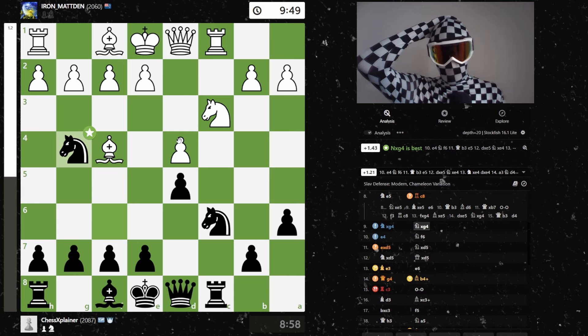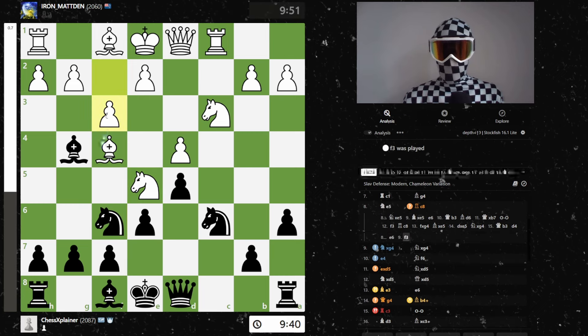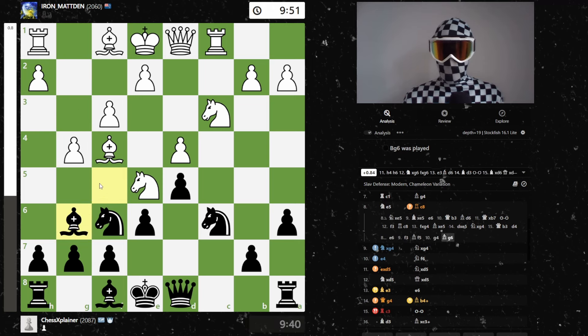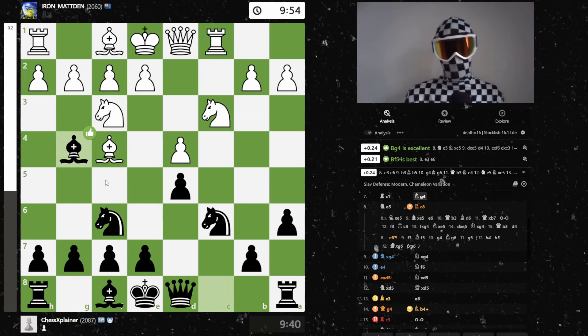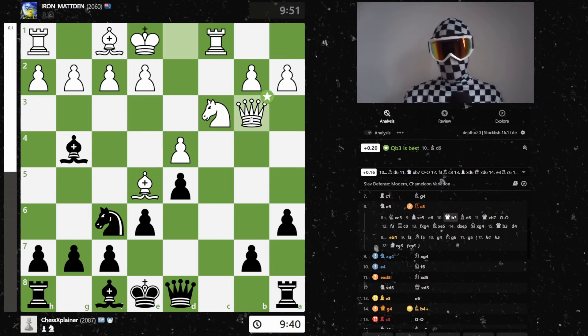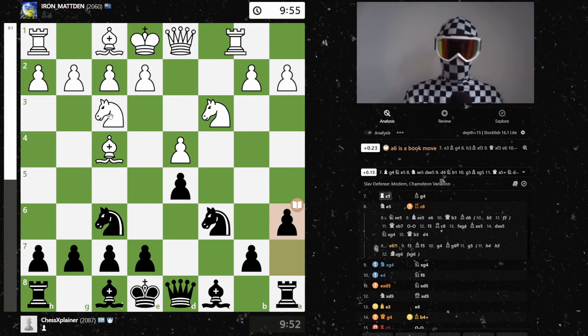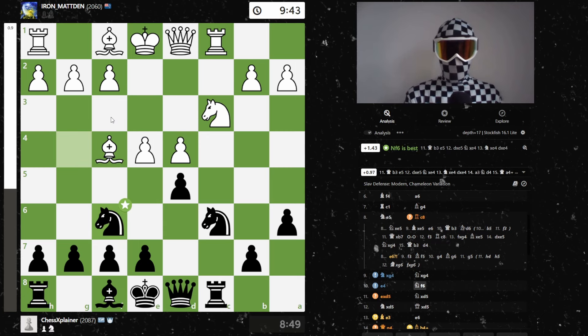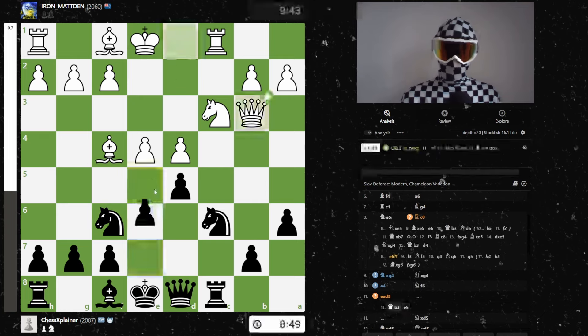Rook c8 instead also fine, maybe not the best. What about e6? You get something like this, right — and even h4, h5, h6 is an option. Takes, takes, e6 — and is there another way to defend? Interesting stuff, but I went rook c8, and this is a good move for my opponent. I thought he shouldn't take — this is a better move than e5. He takes, and then from here he's well positioned.